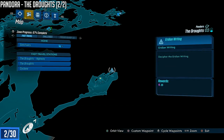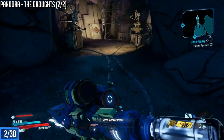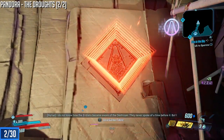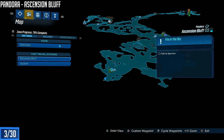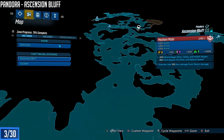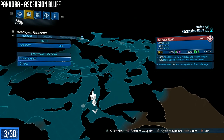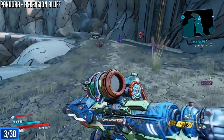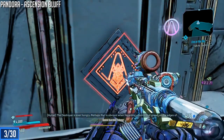There's a second one here in the Droughts — it's gonna be on the far opposite side from the previous one. I'm gonna show you from the fast travel point to the location; that's the best way to show you. Now we're gonna go to Ascension Bluff here in Pandora. Many of them are gonna be deep into a level. Most of them will have one, some won't have any, but a few of the larger ones will have two. This one's right here, pretty easy to see — they're all very easy to spot, they blink at you.